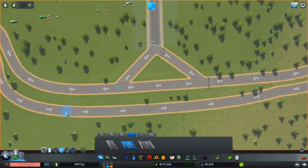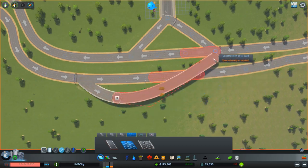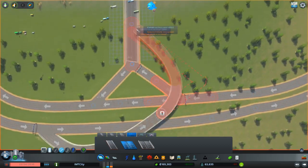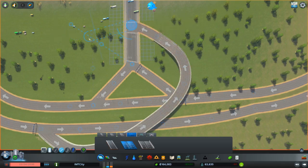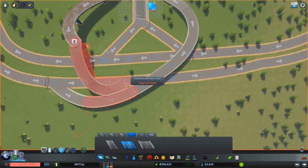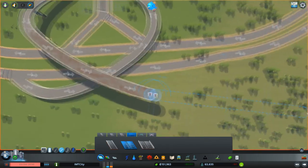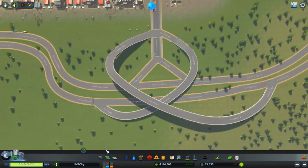Now we just need the other side again, and now connect the backup again — yes. This one needs to be higher because otherwise it will make trouble again. Like so. And then connect it back up again. It doesn't look good, but hopefully it works like it should.